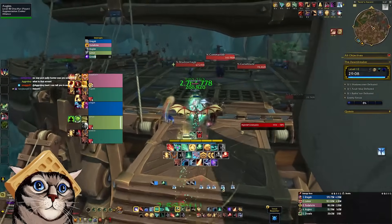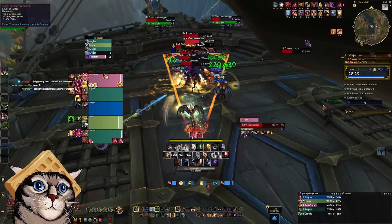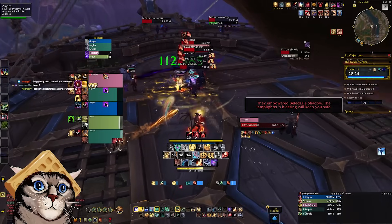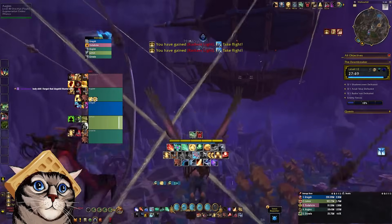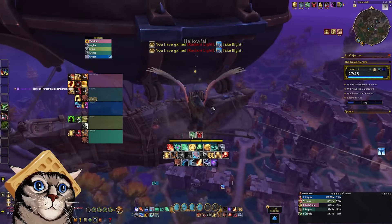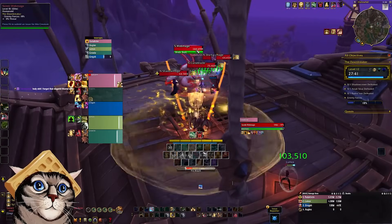Make your way to the boat and deal with the six mobs near the middle and back of the ship, including another Ritualist. These Ritualists can be deceptively tough, so don't be afraid to use your bigger cooldowns here. Once you clear this pack, you need to take flight and destroy the two ships surrounding the Dawnbreaker. There are a lot of caster bolts going off in these packs, so try and disrupt them when you can.